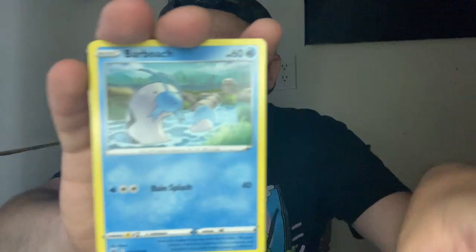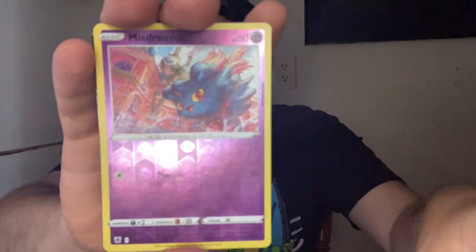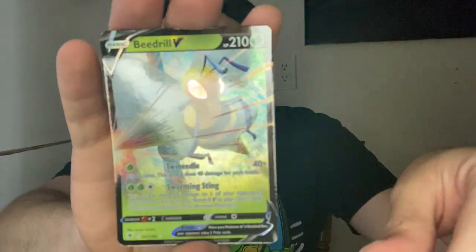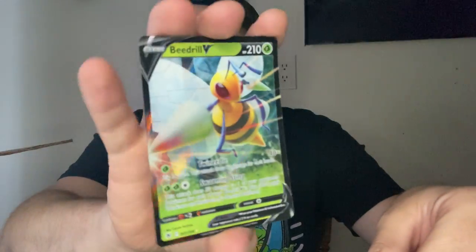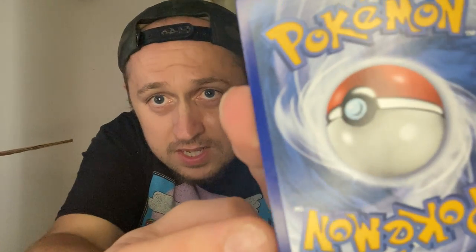Roxanne, Misdreavus, Eevee — cute Eevee. Beedrill. Not too bad, not too bad. But I can tell — like, you can see it through there. I wish the camera would pick it up more. That's really weird. They don't care anymore, man. They just don't care.